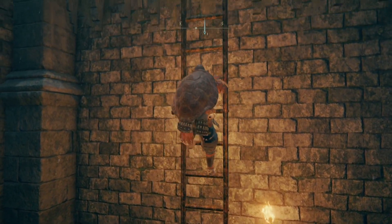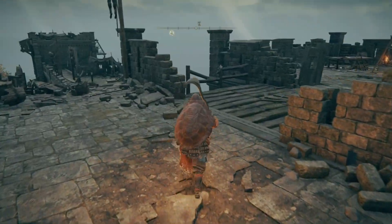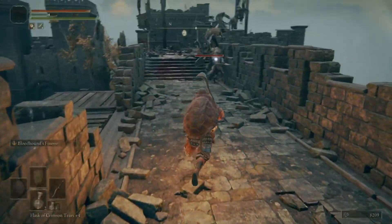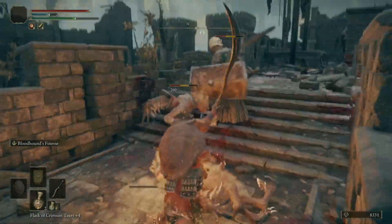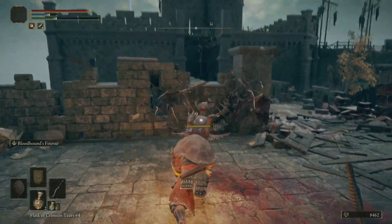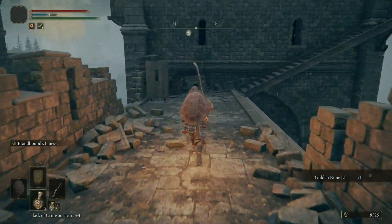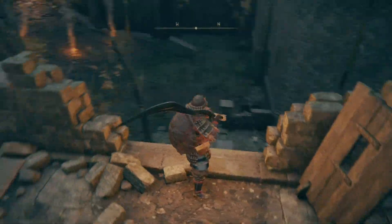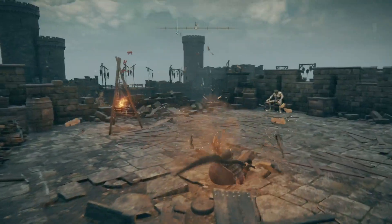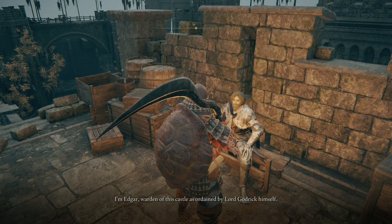If you remember, right before we got to the Weeping Peninsula we talked with a gal named Irina — she gave us a letter to deliver to her father. This is actually the place where we find her father. I'm going to drop down right here. Another epic battle going on. This is the very beginning of the level that we were looking down on — and this part right here is where our guy is. There's a face I've not seen before.